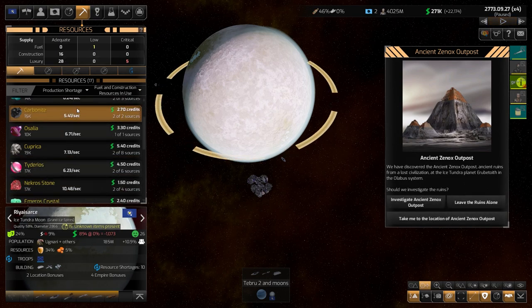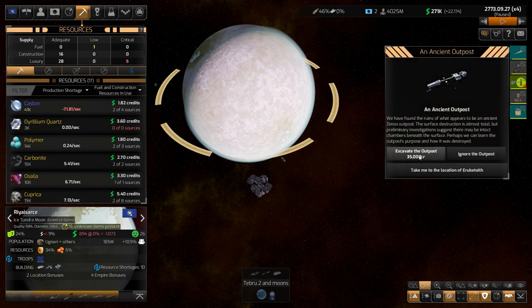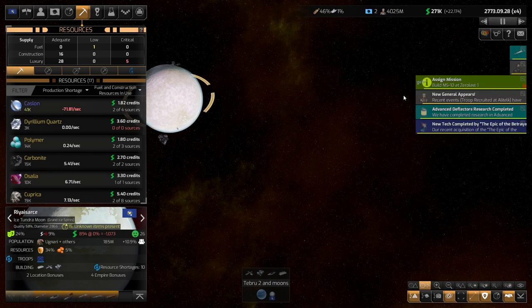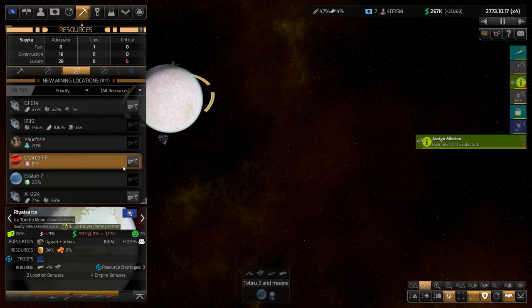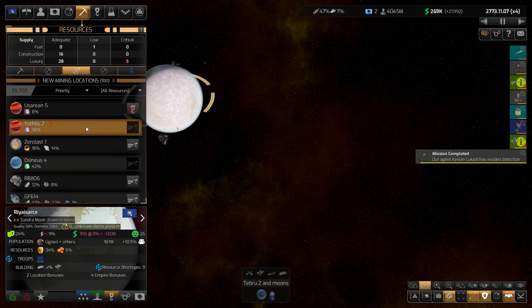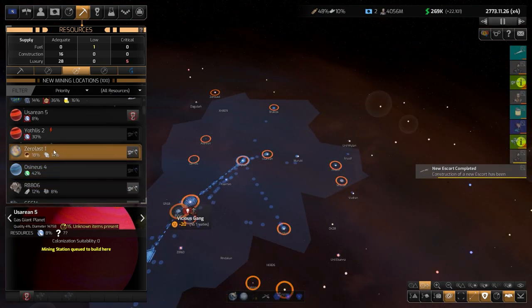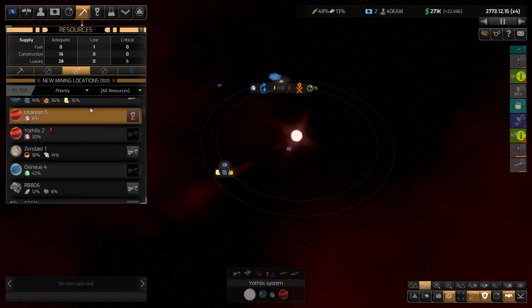We're still not getting enough fuel, but once we get that gas giant where the pirates are we'll be better off. We're in need of a lot of fuel — the planet with the fuel was close to us and we didn't get it. But this one will be in the middle of our two planets, so ships can drop by and refill there.